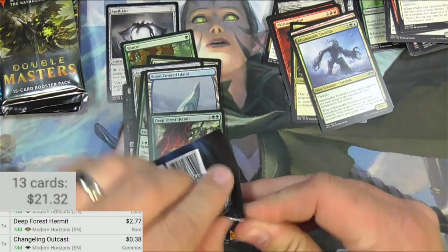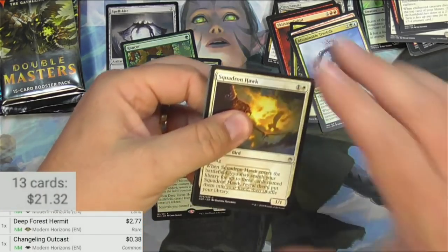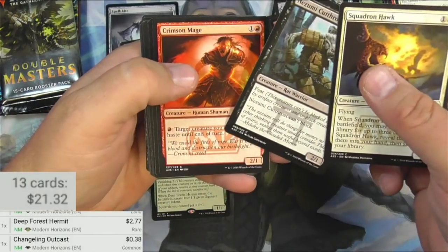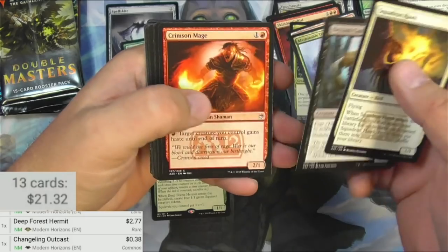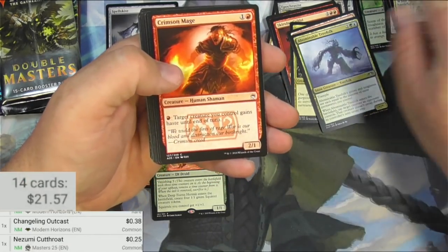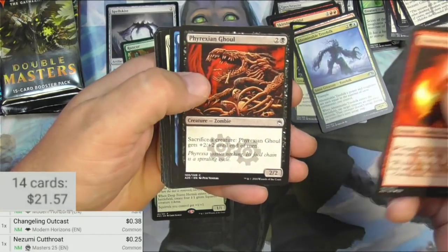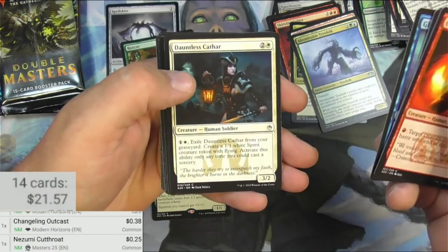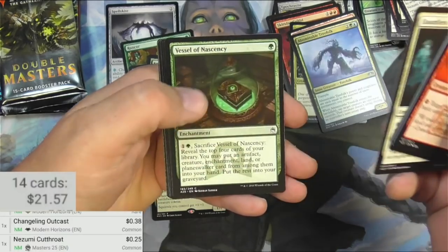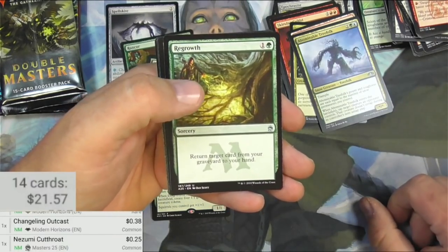Masters 25. The Squadron Hawk. Cutthroat — are rats coming back in style? Nothing big on that one. Got a Crimson Mage, Aberration, Ghost Ship — that was from The Dark, wow, cool art for that, I like that. Cathar, Twisted Abomination, Regrowth — I think that's a decent uncommon, it's been printed a few times. This version is 59 cents. Myriad Landscape, Caustic Tar.